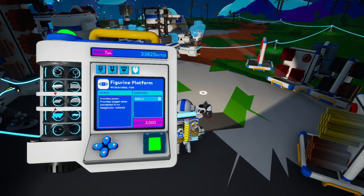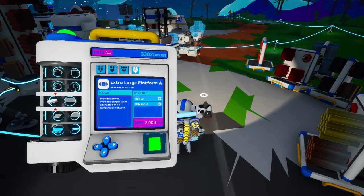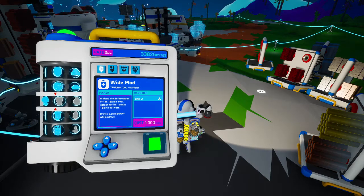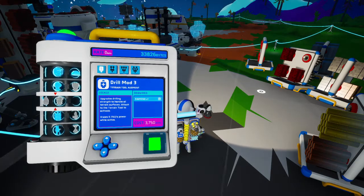Anything else to go with it? Figurine platform, extra large storage. This is all from the large printer, so this might not just go with the vehicle. In fact, why don't I check here? There's some grey stuff. Wide mod, narrow mod, inhibitor mod, drill mod...